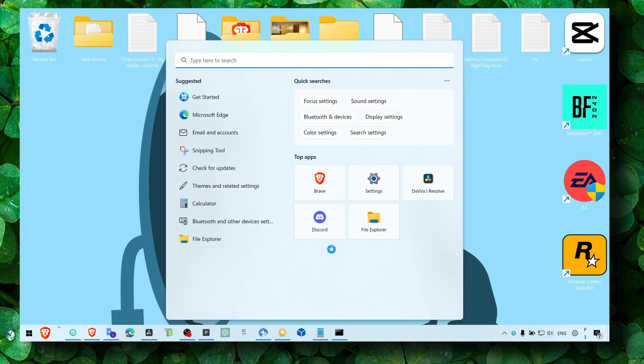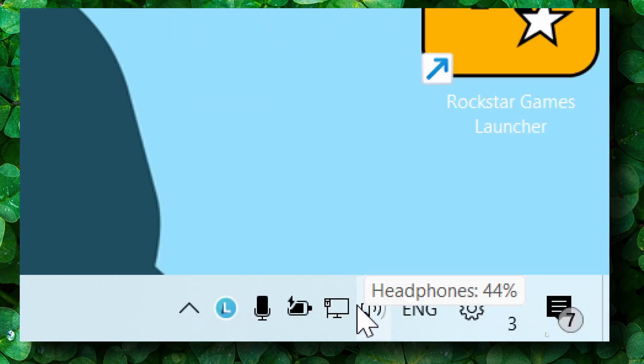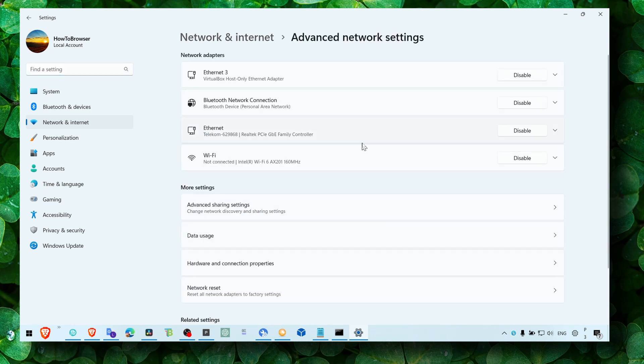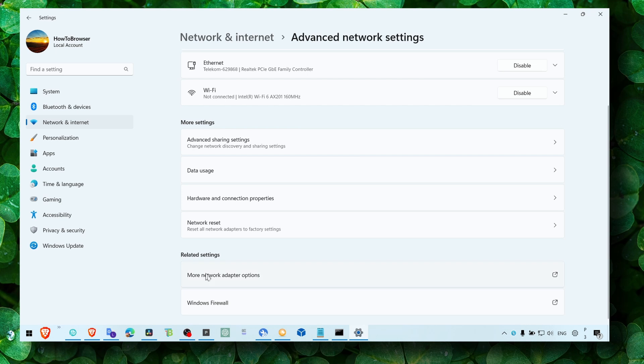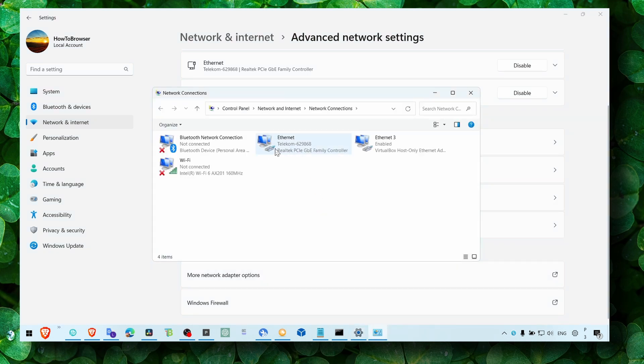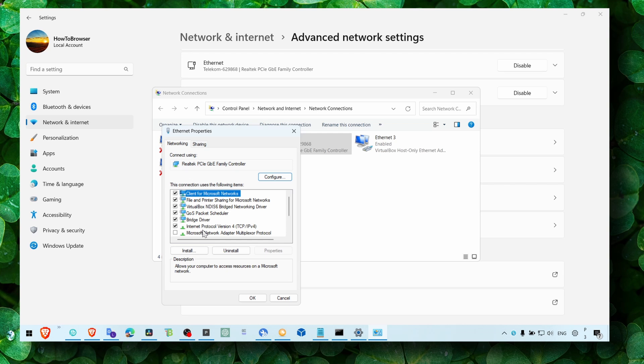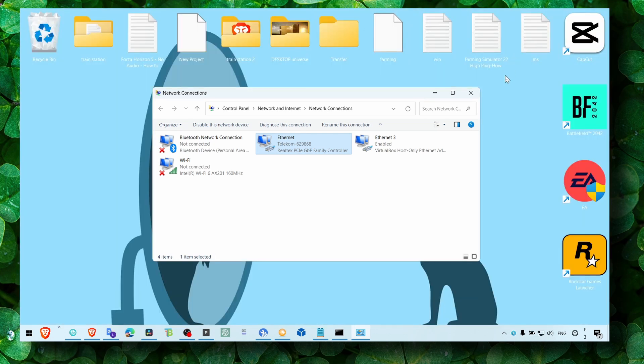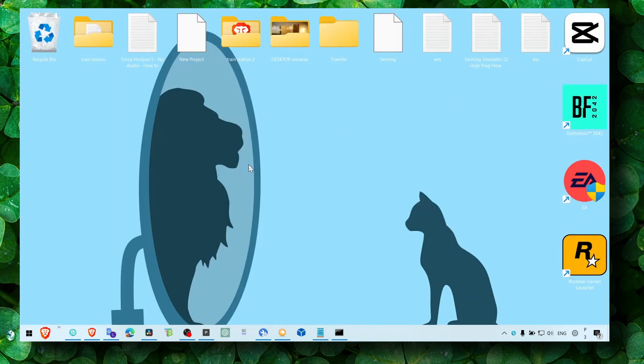If that still didn't work, click on your network icon, go to 'Open Network and Settings,' then 'Advanced Network Settings,' then 'More Network Adapter Settings.' Right-click your connection, go to Properties, click on 'Internet Protocol Version 4,' select 'Use the following DNS server addresses,' and enter 8.8.8.8 and 8.8.4.4.